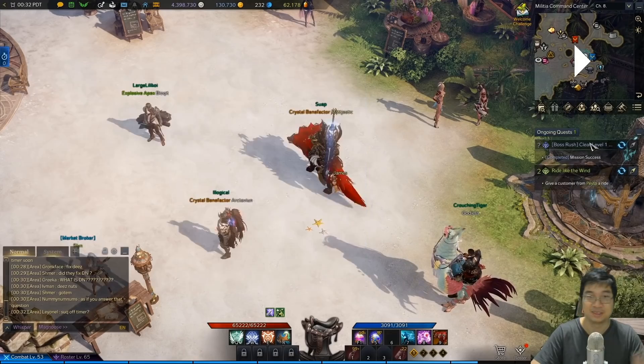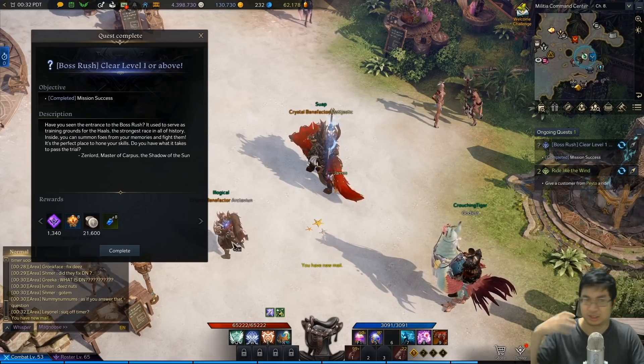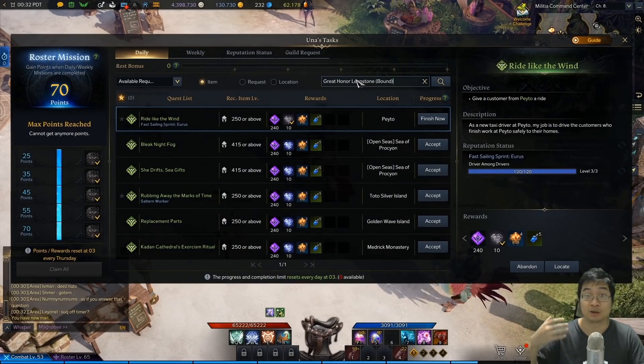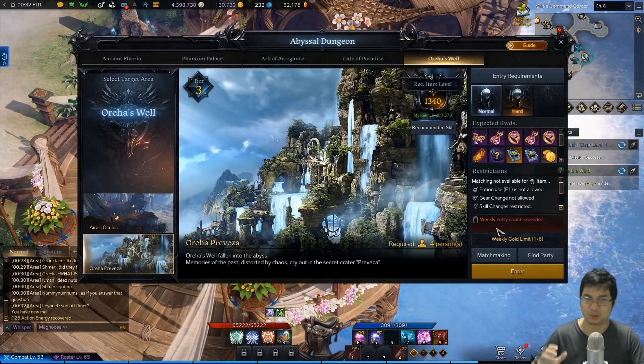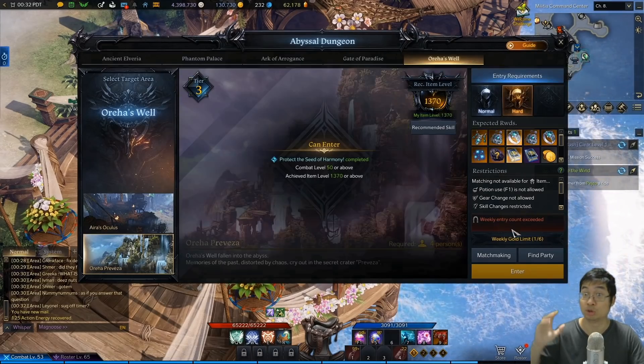After reaching 1370, all of your daily and weekly quests will be instantly updated into the higher tier. Instead of getting honor leapstones, you'll be getting Greater honor leapstones. Notice all my dailies and weeklies are instantly updated into the Greater honor leapstones — this will be a big factor. The first warning: do not do the easy mode of the abyss dungeons before you hit 1370 if you plan to reach it that week.